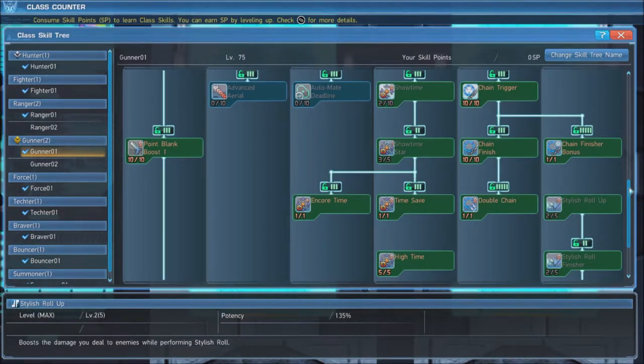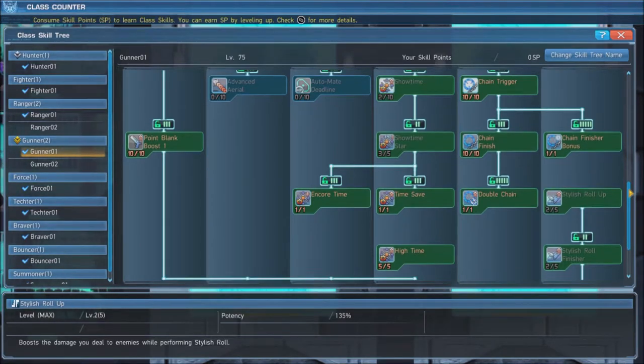The other core skill we use is Chain Trigger, which we will max out along with all its upgrades. When Chain Trigger is used, the next target you hit will start a chain, which has a value that goes up any time anyone hits it with a normal attack. When you strike this chain with a Photon Art, the chain stops accumulating and you gain a Photon Art damage multiplier for a few seconds based on the chain's score. This is a great mechanic for bossing.